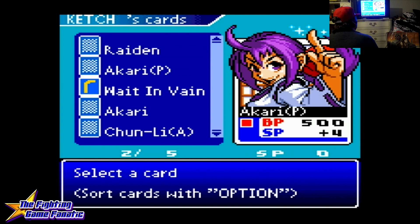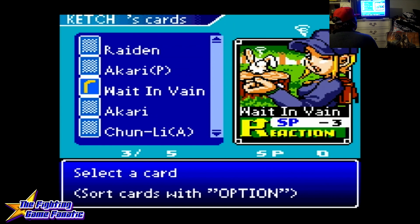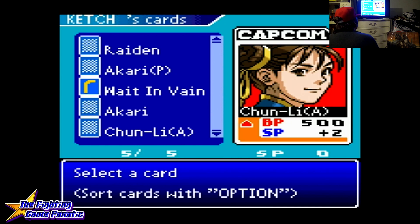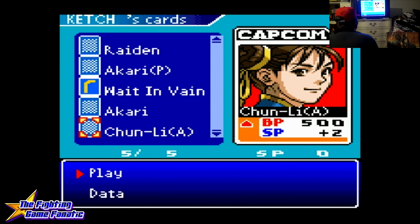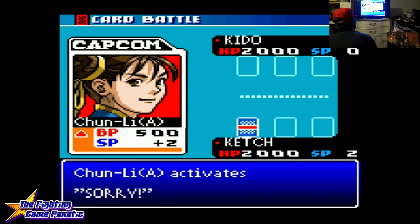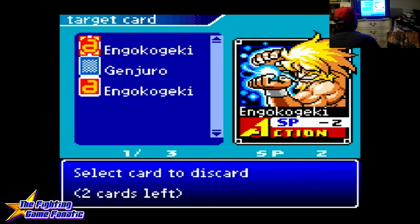So, Ikari from Last Blade. Wait in Vain is an action reaction card that makes your enemy wait before attacking. Another Ikari from Last Blade, and Chun-Li Alpha. I think we're going to put in Chun-Li. Chun-Li enters the ring. Her ability is called Sorry, and it allows me to view the top three cards of my enemy's deck, and I discard two of them. That's pretty handy.